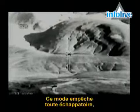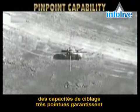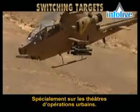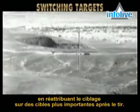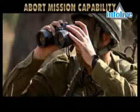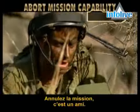This unique capability makes it impossible to hide from the Spike missiles. Pinpoint capability ensures accurate results and minimizes collateral damage, especially in urban warfare situations. Switching to higher-value targets: the fiber-optic data link also enables the gunner to identify and then switch to a higher-value target after launch. Abort mission capability prevents friendly fire casualties by allowing the gunner to abort the missile after launch.